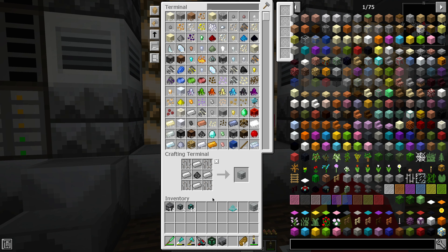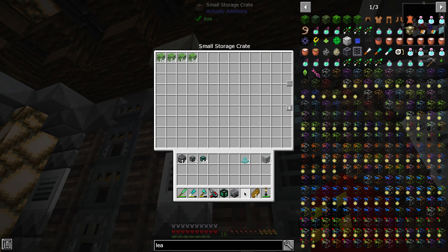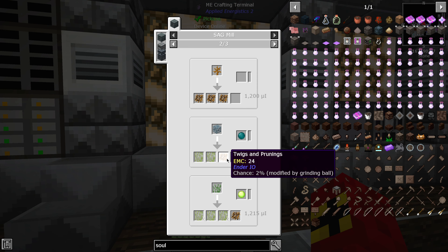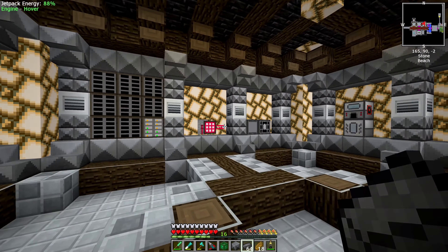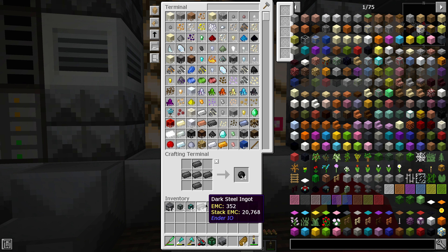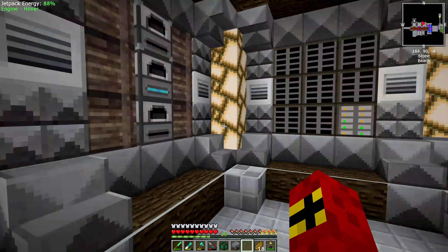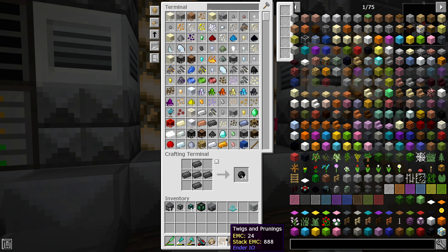I decided I was going to showcase how to get the trimmings just in case you guys want to get them too. Any leaves will work — it's not a guarantee, but there is a chance, a 2% chance. We're going to take this moment to do something to increase our chances. We're going to grab some dark steel from last episode and put in a dark steel ball. Now what this does is it adds multipliers. The dark steel ball recipe actually makes 24 now — it used to only make four. So we can throw that in there and now we've got our twigs and prunings that we needed.